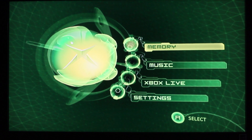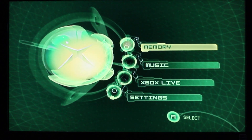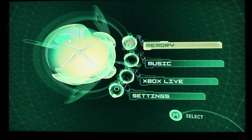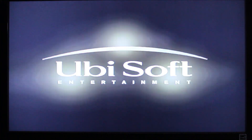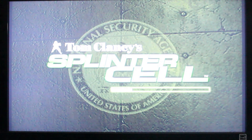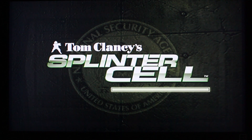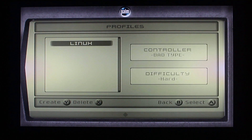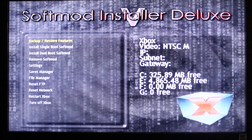Now I'm going to boot up Splinter Cell. I'm going to click on Start Game. It sees my save game and it's labeled as Linux. And then I'm just going to press A, and it should boot into the SID installer. There we go.